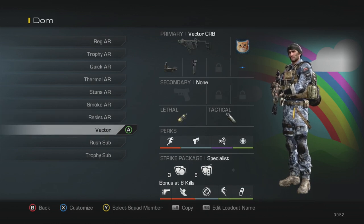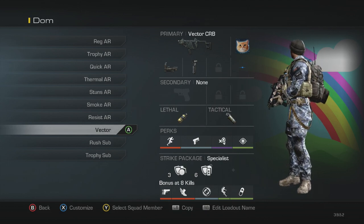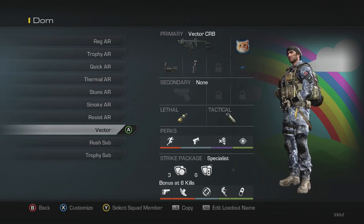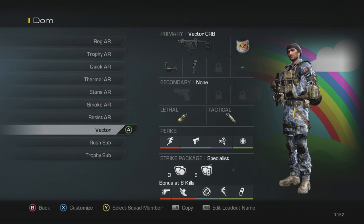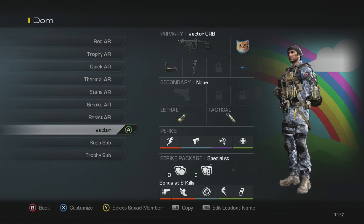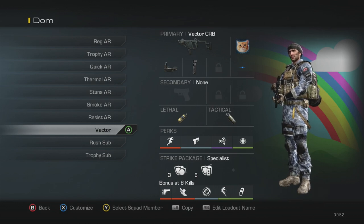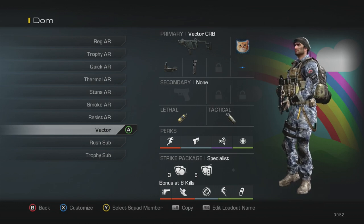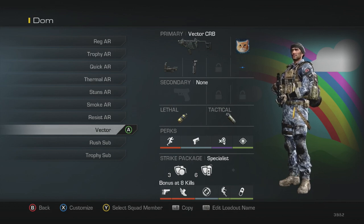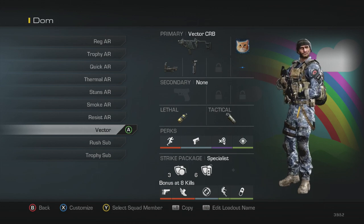Now into my three SMG classes — I don't use them very much. The first is my vector class. I've got the blue dot and grip, because the kick on this gun I just really don't like. I've got a Semtex grenade and a smoke, then marathon, quick draw, dead silence and focus, with blast shield and attack resist. It's a standard vector class, good for breaking flags in close quarters — like the B flag on Strike Zone.